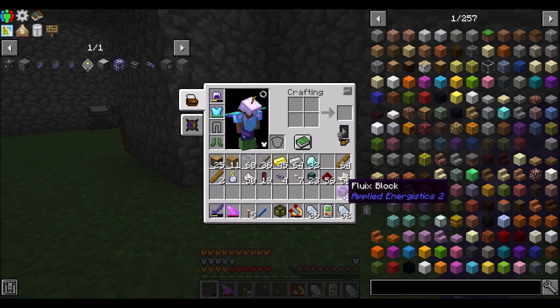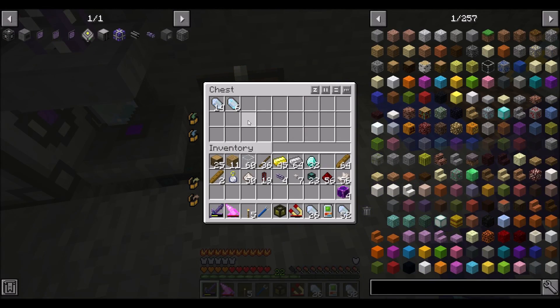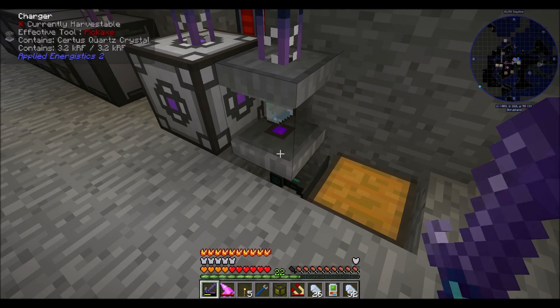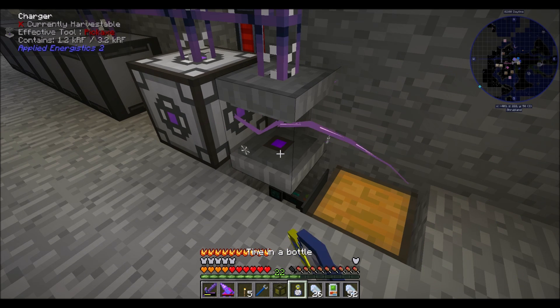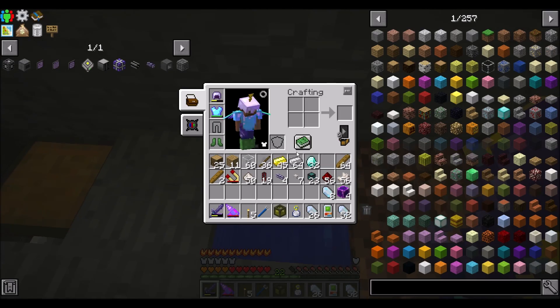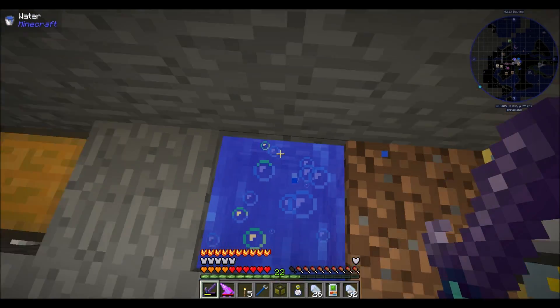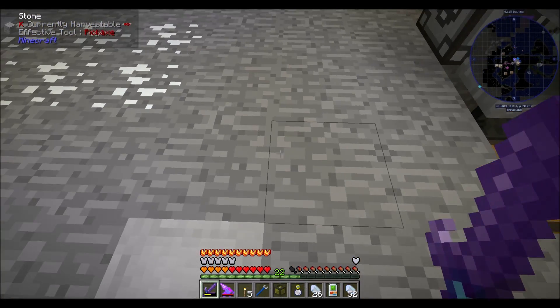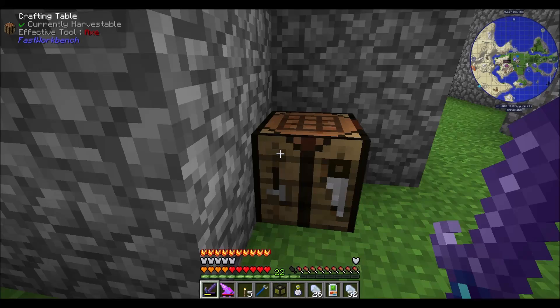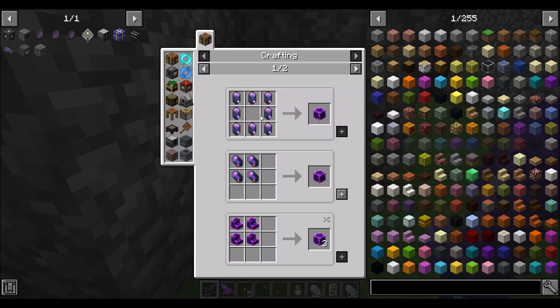So, we're continuing last episode's work getting all the preparedness cooking. We're going to want six of these fluix blocks, so we need a handful more. I could probably tick accelerate this — I think that's a smart move. It should work. Let's get our crystal growth accelerator going, the good one. We want two of those.